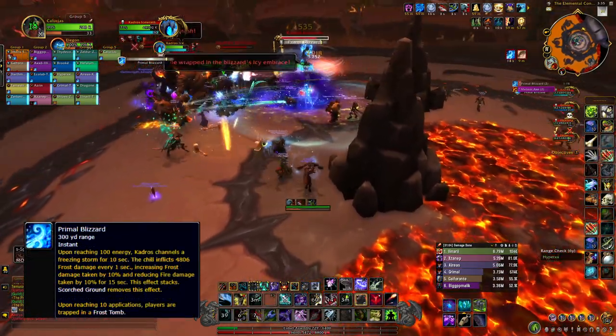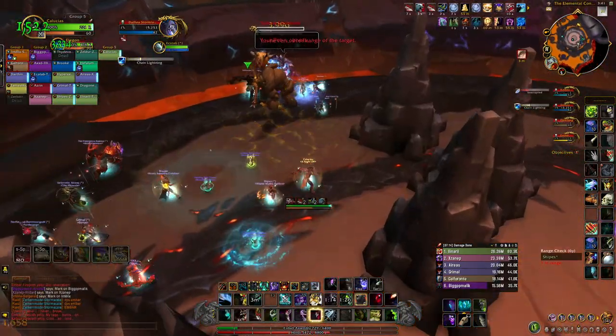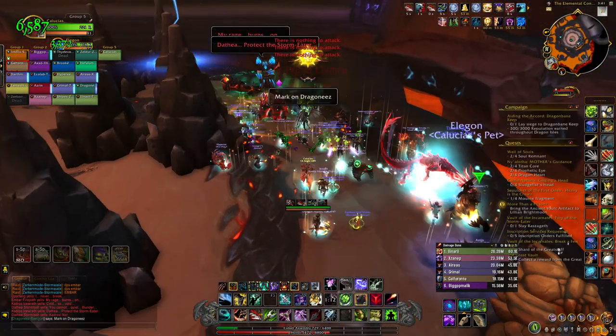The destroyed pillars will leave scorched ground. The raid will start getting stacks of Primal Blizzard — before getting 10 stacks, sidestep in and out of the scorched ground to get rid of it. Rinse and repeat, making sure to kill both bosses at the same time.